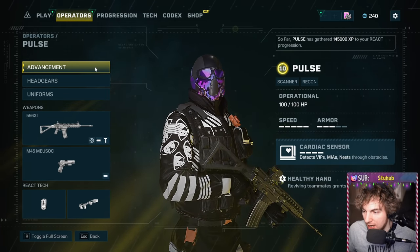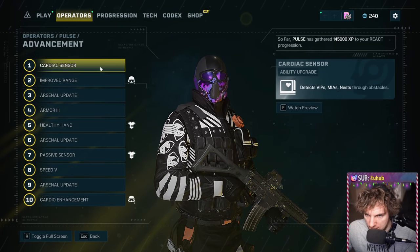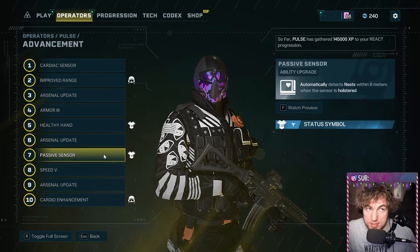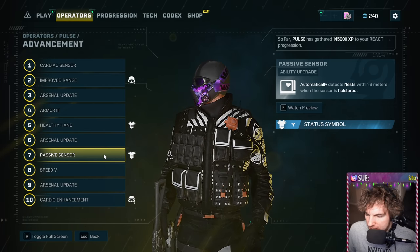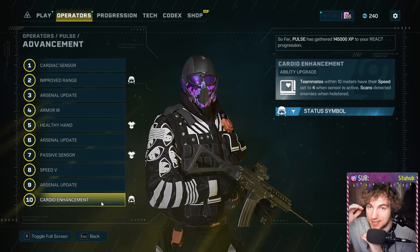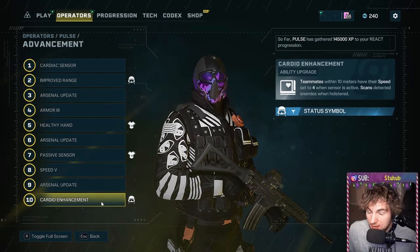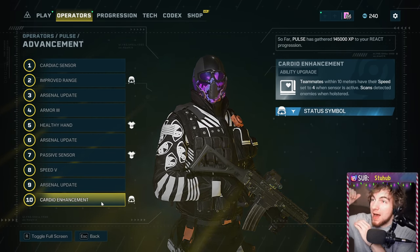Not only can he act fast because he can see things, he is also literally very fast. He has a speed 5. He also has an armor 3 at level 10. Let's talk about his advancements. The range on his gadget gets better at level 2. He gets a passive sensor at level 7, so he can just see nests around him without having to have his gadget up — granted it's only 8 meters, so it's not that big a deal. But at level 10, when he has his gadget up, anything that gets scanned stays scanned for 30 seconds after he puts his gadget away. So you got 30 seconds.